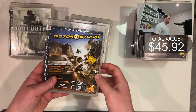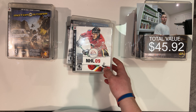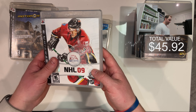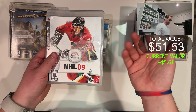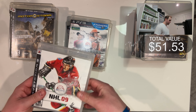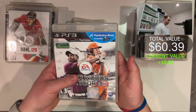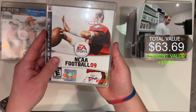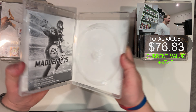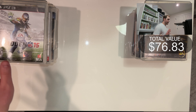Motor Storm — another version of Motor Storm actually sold for about $25, so I got excited when I saw this listing, but unfortunately it isn't the good one. It's still worth about $8.80, though it has some marks I'll need to clean off. NHL 09 — another sports game that isn't worth a lot. Tiger Woods PGA 13 complete in box. NCAA Football 09 complete in box. And last, Madden 15 — the seller said this one is still in the console, so I haven't checked it yet.